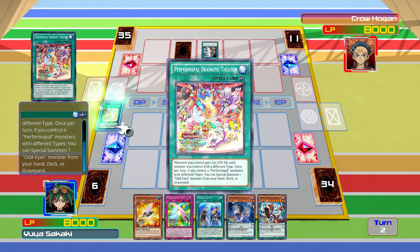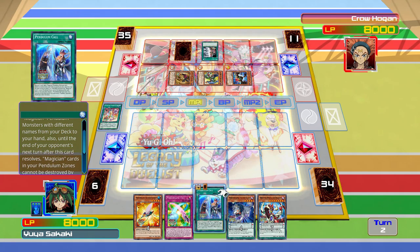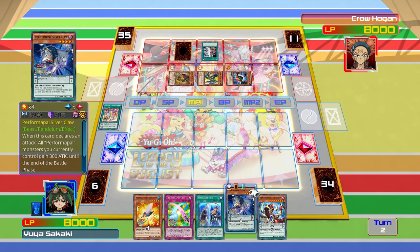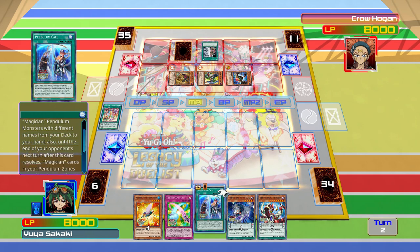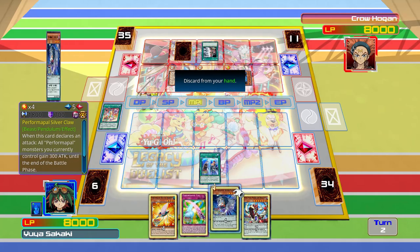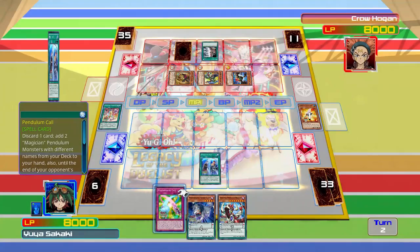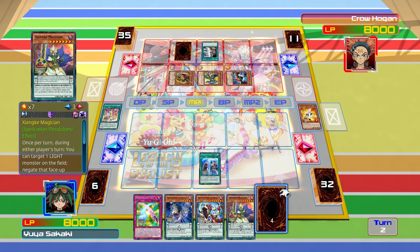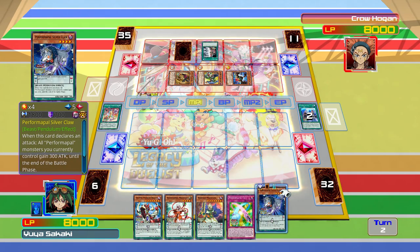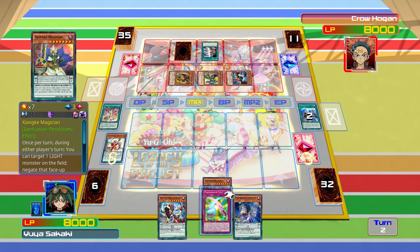Let's start by playing Dramatic Theatre, because that's a decent card. We're going to play Performapal... or not — it's just Pendulum Call. We'll get rid of Skeeter Skimmer and grab our Shang-Shang and Shang-Chi Magicians, which will give us Scale 8 and Scale 3 — that lets us get a majority of our monsters out on the field, which is great. Let's set the scale with these two.